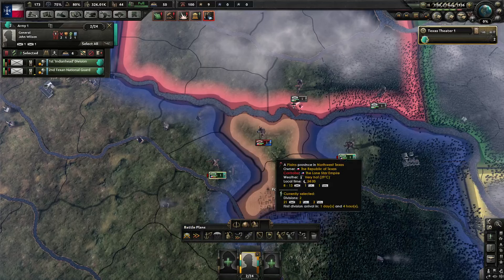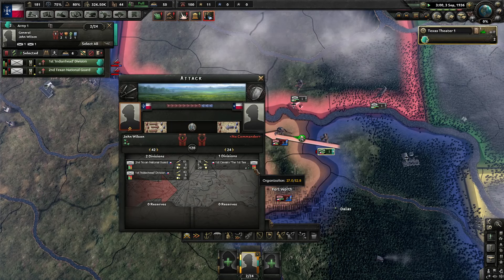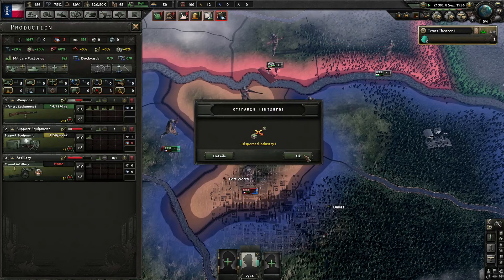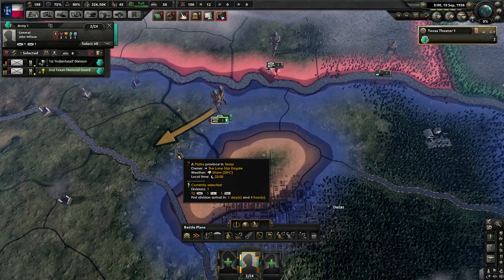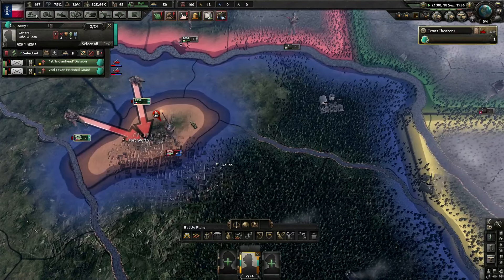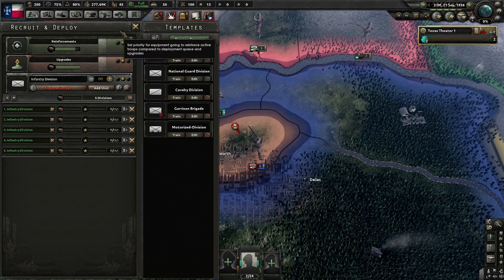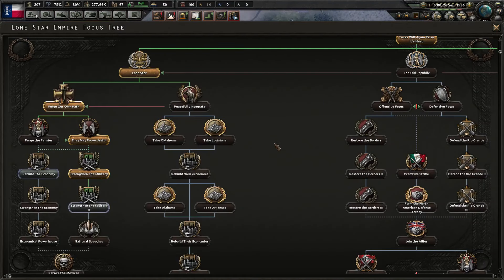Let's give that another try — the northern division. Yeah, there we go, we have the strength to take him on. He'll retreat to Fort Worth, and by that point we should have more than enough equipment to take Fort Worth. Get the organization back and let's see if we can take it. You know what, we're going to train up some more divisions. Reinforcements is still top priority, but we're going to train up. We now have another military factory — let's get rifles primarily.